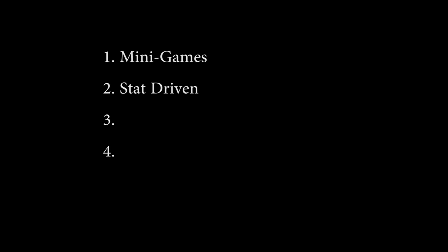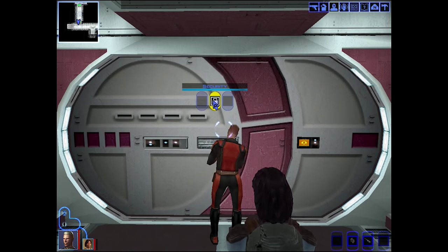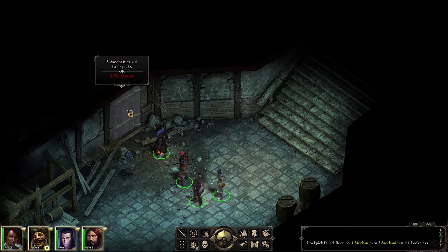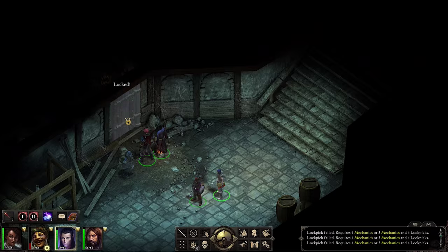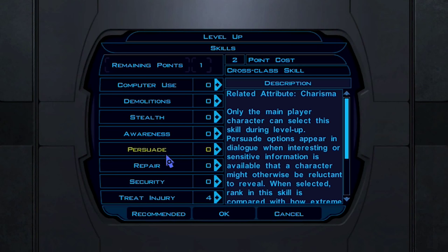Secondly, you can allow stats to dictate the outcome, an approach commonly found in RPGs like KOTOR or Pillars of Eternity. Unlike the minigame approach, there is no tangible feel to be found here, nor any skill, as you are literally just pointing and clicking. However, it is faster and still has a feeling of accomplishment as you can see the direct result of the stats you have levelled being shown in the gameplay.